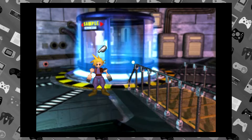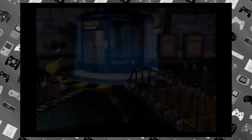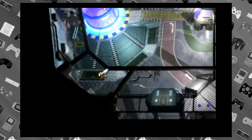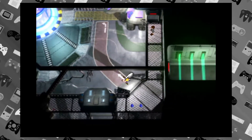Welcome back. We just beat one of the Jenovas and now we're continuing in the Shinra Tower. I'm ready for what happens next but Ben has no clue. There's some items up there on that grating if you want to go grab those. I don't remember what they are exactly — I think there's potions or something.